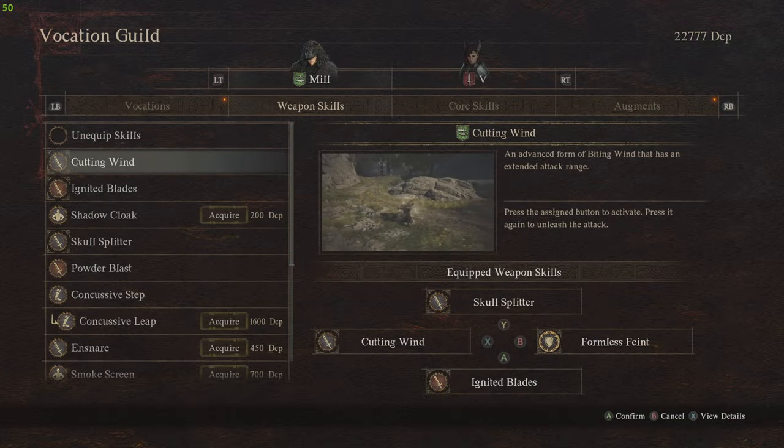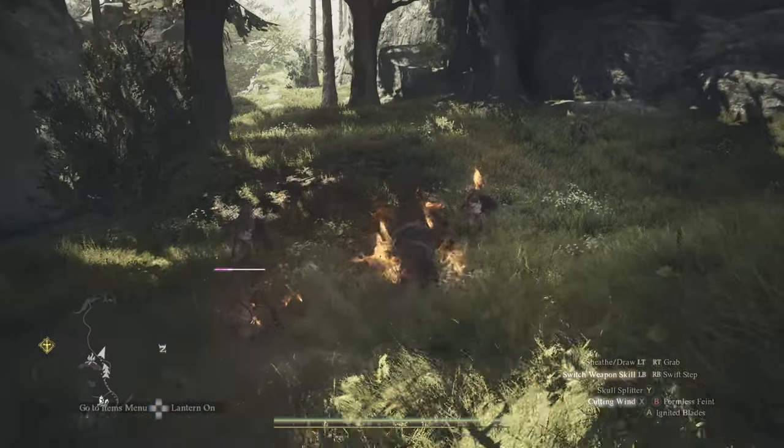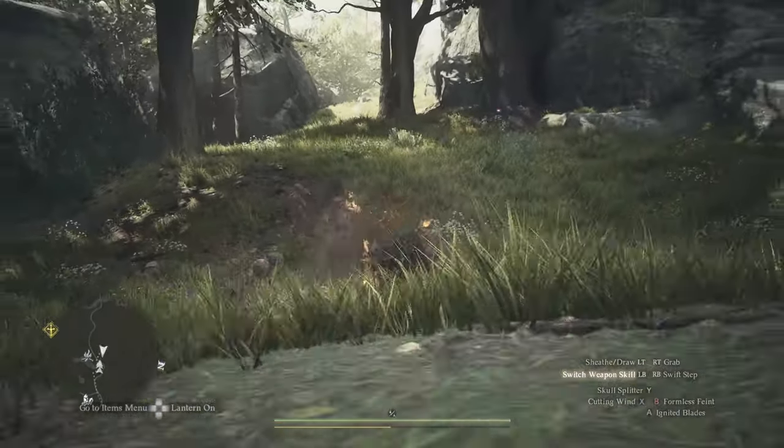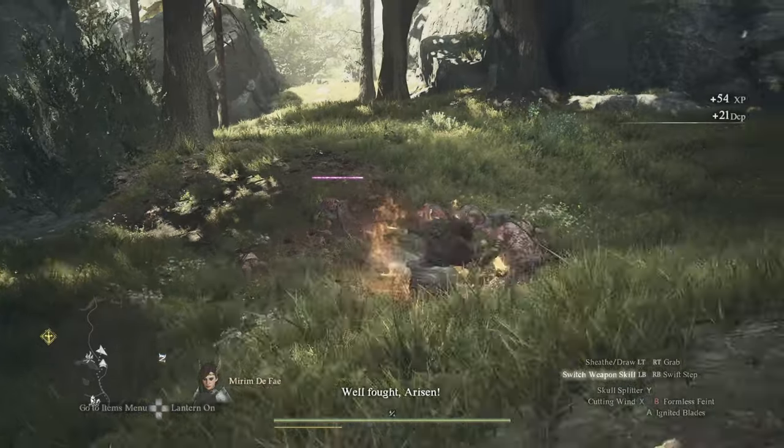Let's look at the weapon skills I'll be using for this build. First off is Cutting Wind. This is a great starter skill — it's a very fast attack and a great way of moving around battles or even the map. It's a great skill to run with.